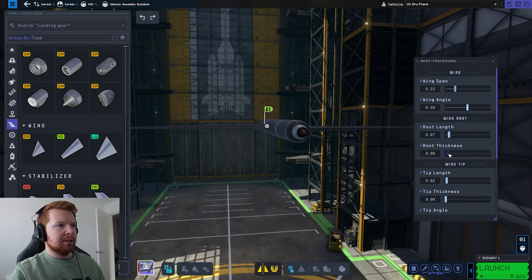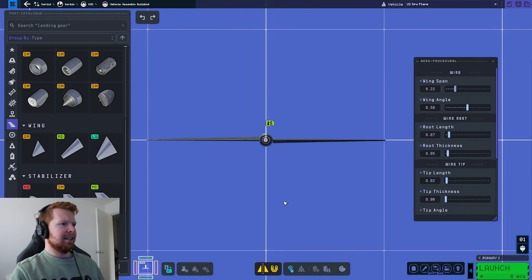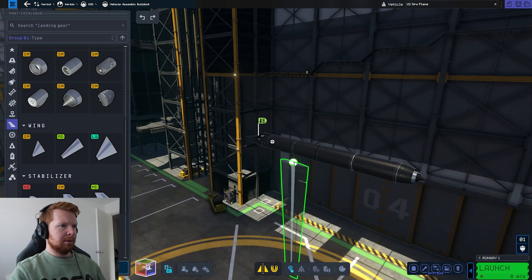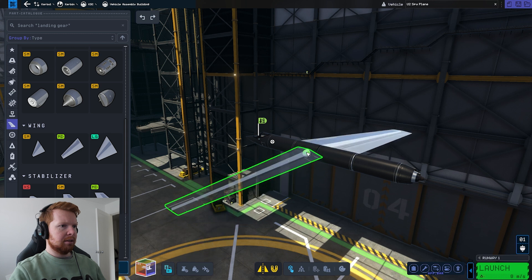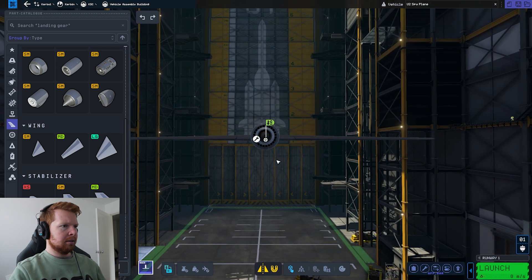I wonder how well the actual aerodynamics works on this. Like, if I make it really thick, will it give me loads of lift but lots of drag as well? Hang on a sec — why is one wing upside down? I've got it on the symmetry mode. There we go, one wing there.